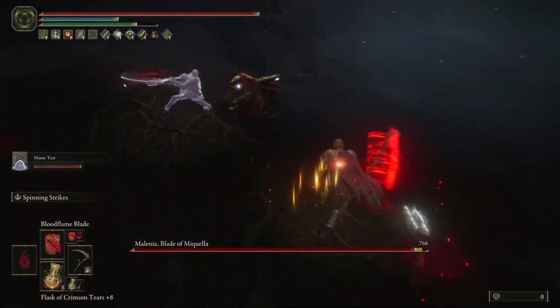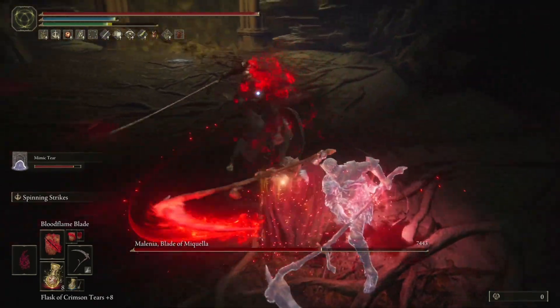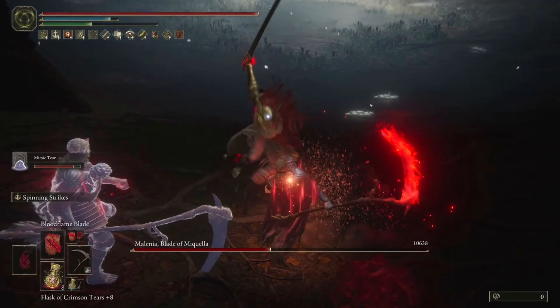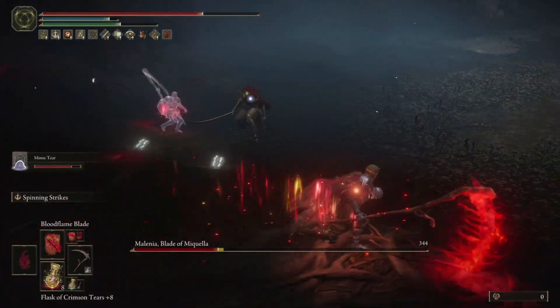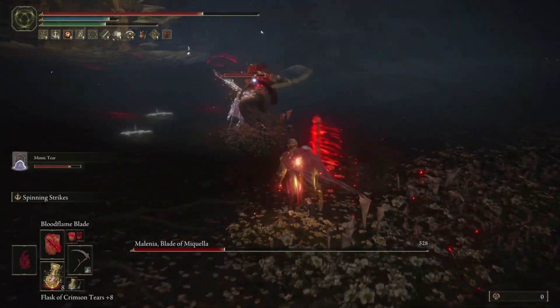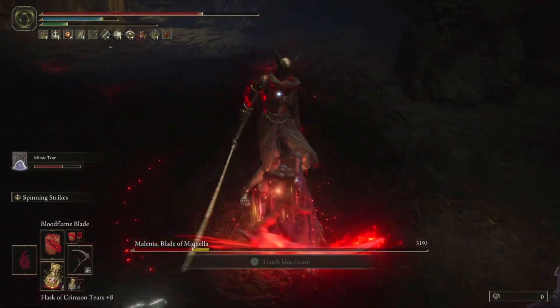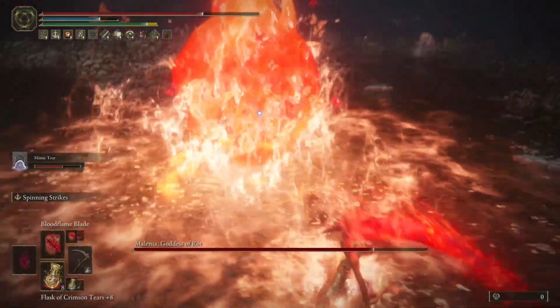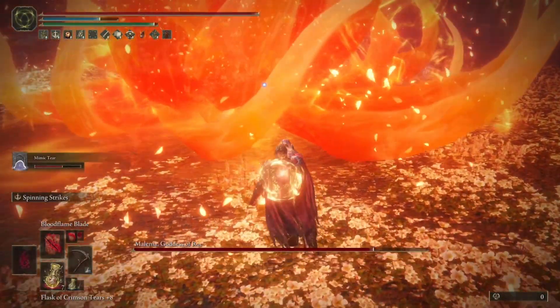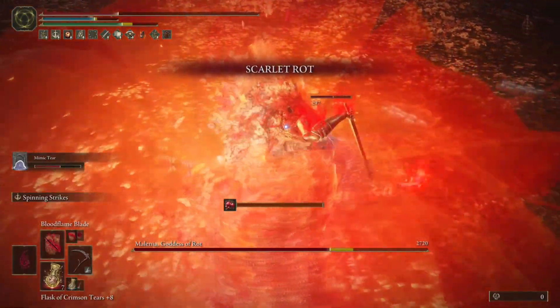I'm just waiting for my Mimic to engage her, and as soon as he does, it's over. You're gonna see the damage that comes out — it's just stupid. The more you hit her, the more damage accumulates, and with bigger, slower bosses where you can get continuous hits, it is absolutely insane. It doesn't compare to any build I've personally played.